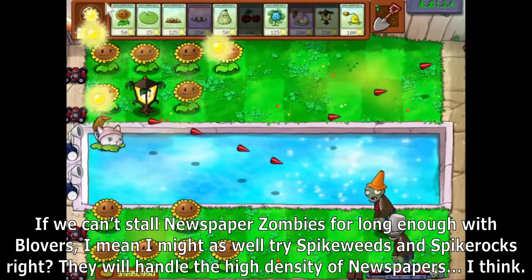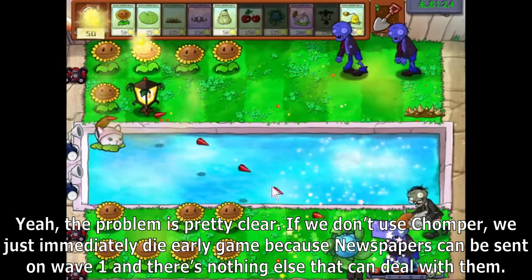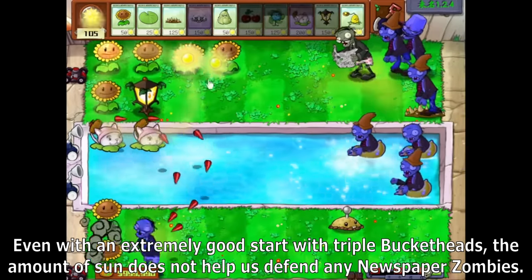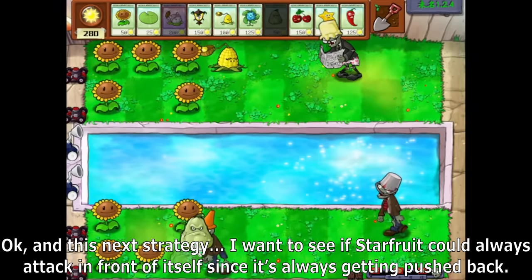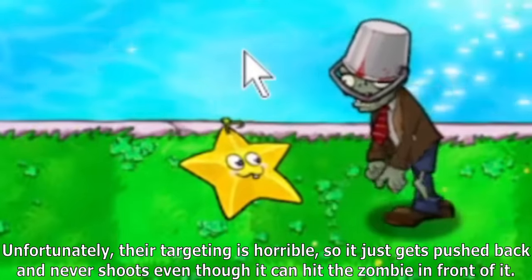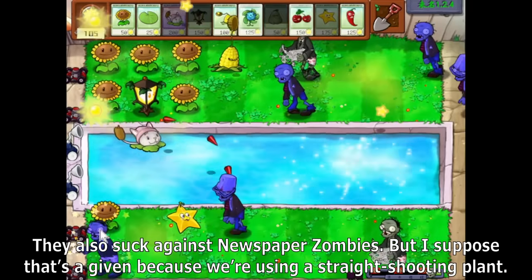I might as well try Spikeweed and Spike Rocks — they will handle the high density of newspapers, I think. The problem is pretty clear: if we don't use Chomper, we just immediately die early game because newspapers can be sent on wave 1 and there's literally nothing else that can deal with them. Even with an extremely good start with triple Bucketheads, the amount of Sun does not help us defend any newspaper zombies. I also try Starfruit to see if it could always attack in front of itself since it's always getting pushed back, but their targeting is horrible.